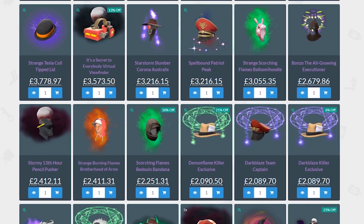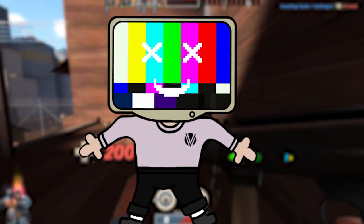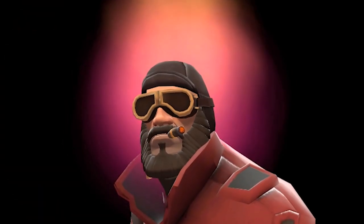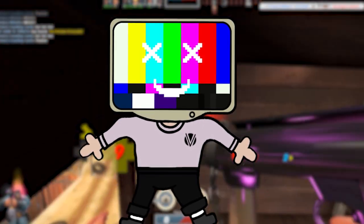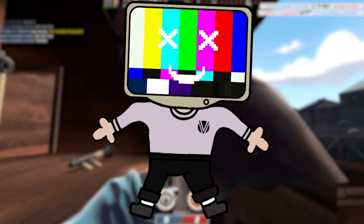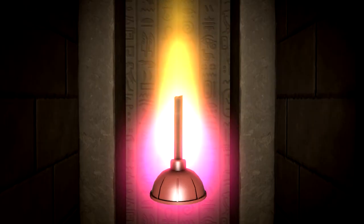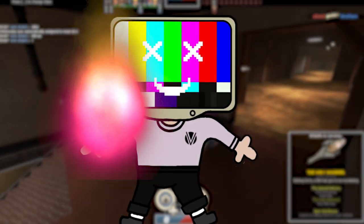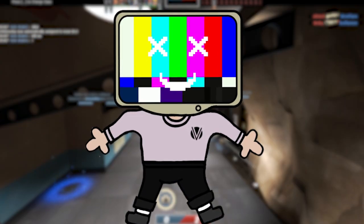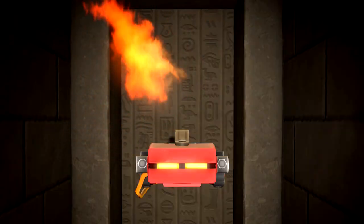I was scrolling through marketplace.tf looking at cool unusuals, and my favourite unusual effect is the Purple Energy. I have a Purple Energy soldier hat which I'm a big fan of, so anything Purple Energy is right up my alley. I looked for a nice Handyman's Handle — it's not the most expensive hat to find unusual effects for — and a Purple Energy Handyman's Handle costs £32 at time of recording. It's one of my favourite effects and one of my favourite hats, so it's just a no-brainer.